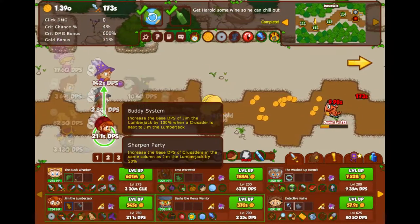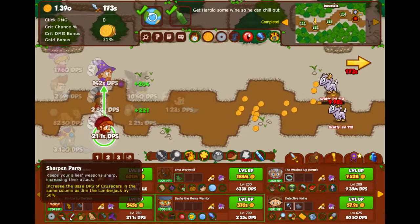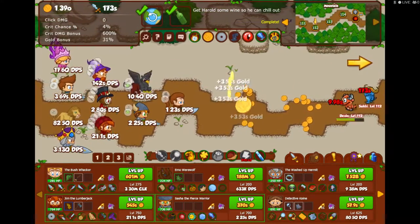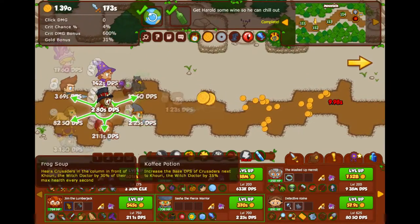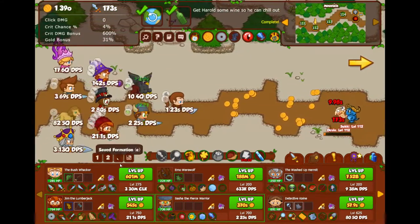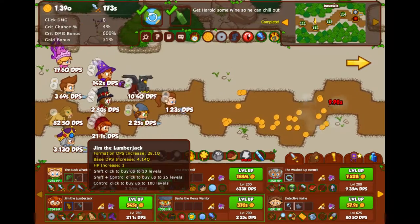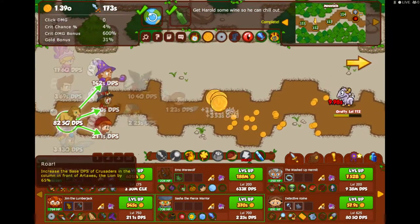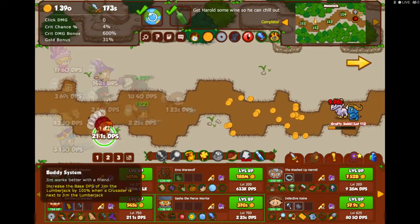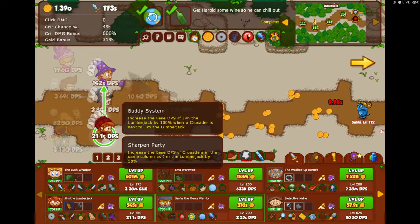Finally for this row I've got Jim the Lumberjack, an incredibly powerful character even though he's one of my earlier ones. The reason he's so powerful is a buff called Sharpen Party which increases the DPS of Crusaders in the same column as Jim the Lumberjack by 50 percent. So by putting him in my DPS column his buff increases all of their DPS by 50 percent. He's level 750 — the highest level Crusader I have — because I needed to make sure his DPS was high enough to take advantage of the Roar from the Lion and the Coffee Potion from the Owl. He also has an ability that increases his DPS by 100 percent when next to another Crusader, and in this formation he's getting that benefit too.